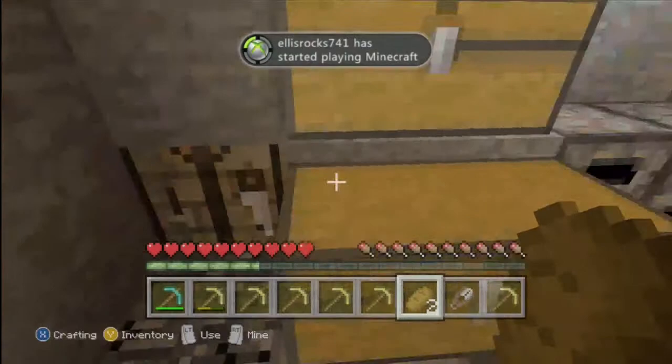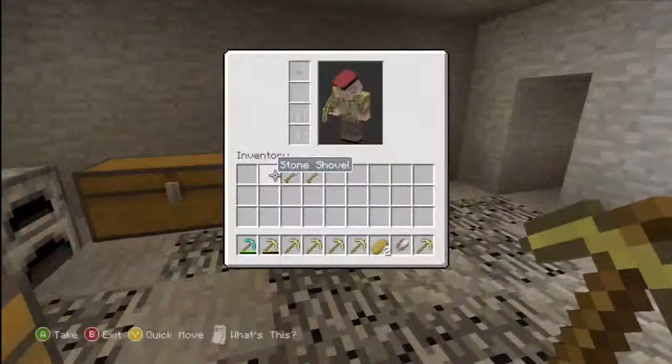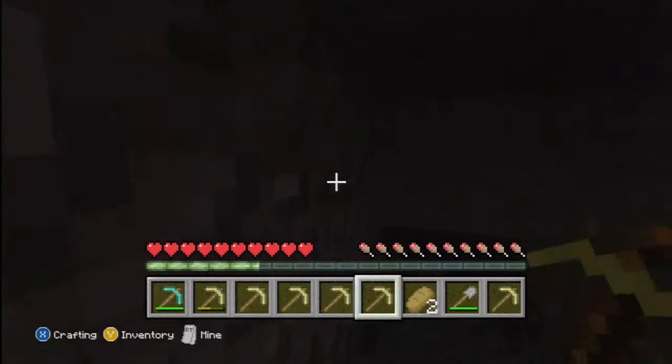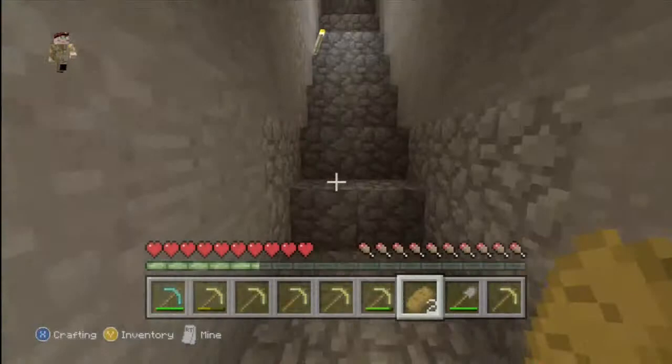Let me put the cobblestone back and switch things out — that'll be good for now. Another thing I need is torches; I don't have coal though, so it might be a little dark this video. Wait, actually I think I do have torches — let me go back up to my house and check.